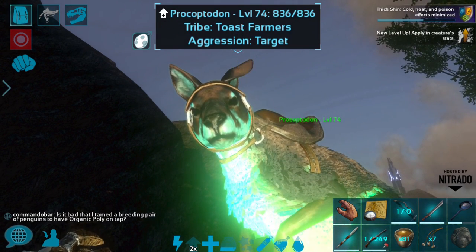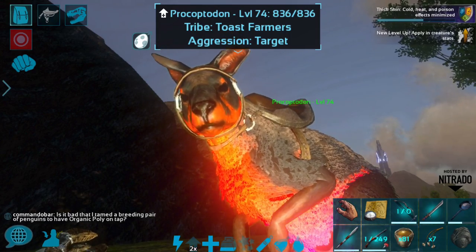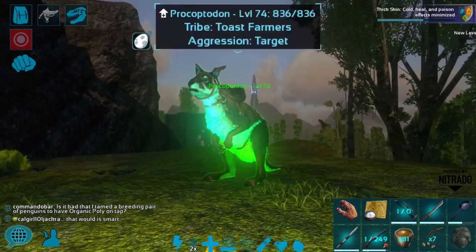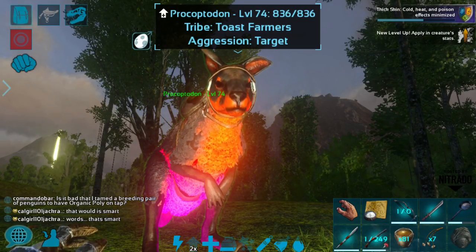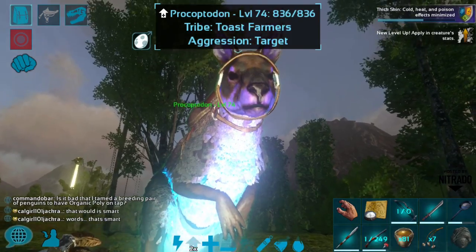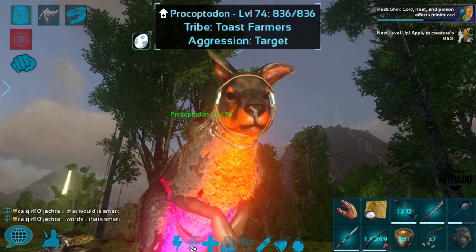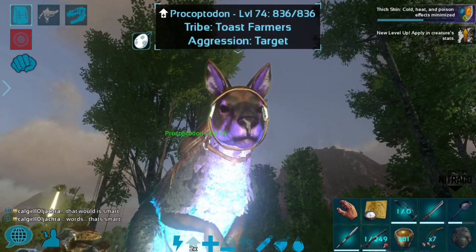If you get good at running dungeons regularly, element might stack up quickly. Once you chronicle a tame, it essentially reverses the revive process — it puts the creature's essence into the implant, and you can then revive that creature at any point for only two amber. The creature is not dead but does not count toward your tame limit, and it is indefinitely stored at full health in its implant. Revival cost is pretty cheap — only two amber — though the upfront eerie element cost is significant.